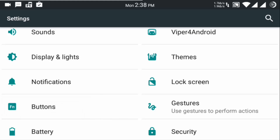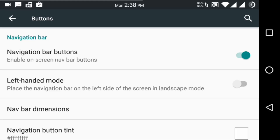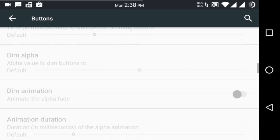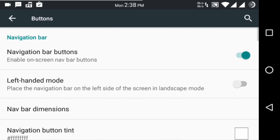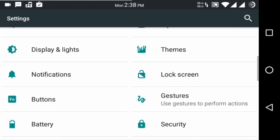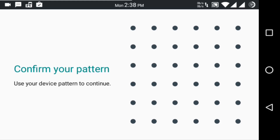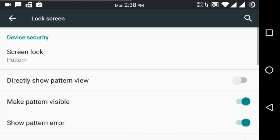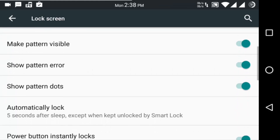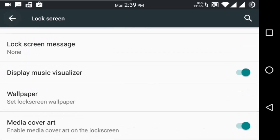There are settings for notifications. You can even switch between on-screen buttons or off-screen buttons. I'll take you through this review with the on-screen buttons. Now let's go to lock screens — I have it set to a pattern, six by six, but you can change that as well. Smart lock, live lock screen wallpaper, etc.